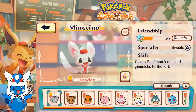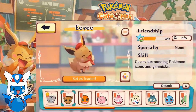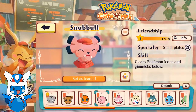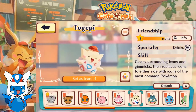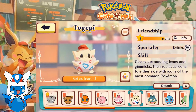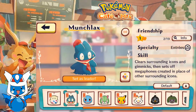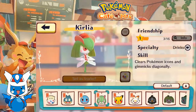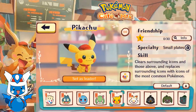We can look at what our Pokemon do. Mincino's specialty is Sweets — clears Pokemon icons and gimmicks to the left. Eevee clears surrounding Pokemon icons and gimmicks. Charmander clears Pokemon icons and gimmicks to the right. Snubble clears icons and gimmicks below. Slurpuff clears icons and gimmicks above, then replaces them to either side with icons of the most common Pokemon. Munchlax clears surrounding icons and gimmicks, then sets off megaphones created in place of other surrounding icons. Squirtle clears Pokemon icons and gimmicks to the right. Curly clears Pokemon icons and gimmicks diagonally. Pikachu clears surrounding icons and those above, and replaces surrounding icons with icons of the most common Pokemon — kind of like Togepi.